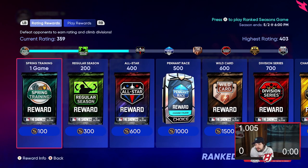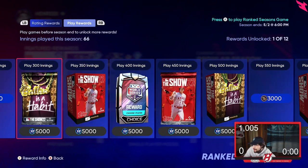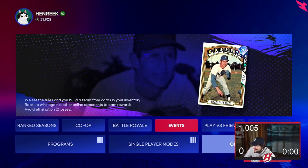Next up is ranked seasons. This is more of a grind — ranked season runs for about a month and it's all about innings. If you play a lot of innings, we're talking 400 innings, you get a diamond choice pack. It's a lot of innings for sure, but eventually you reach World Series rank — another diamond, guys. It's really not as hard as maybe you think to get these diamonds.